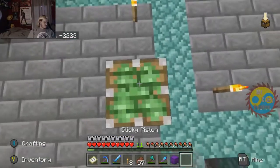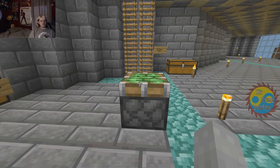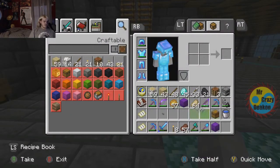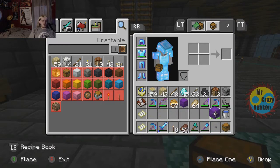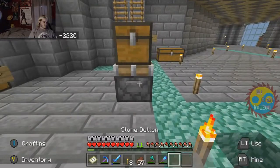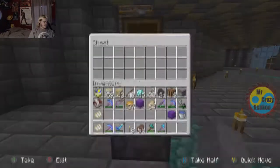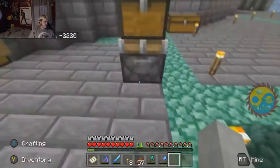You want to face it upwards. My game is lagging, so that will help. You need a chest and a button, and then you want a shulker box — or anything, it doesn't have to be a shulker box. Put it in here, and then when you press it, you want to go in there and quickly grab it.